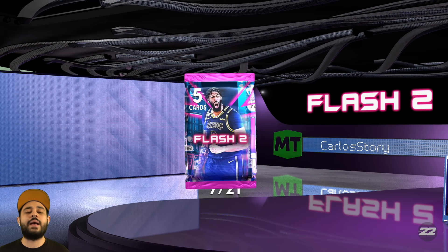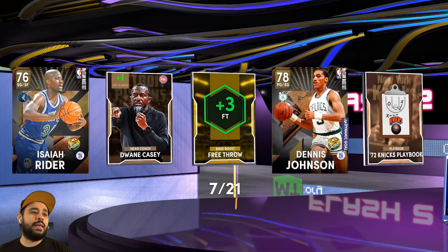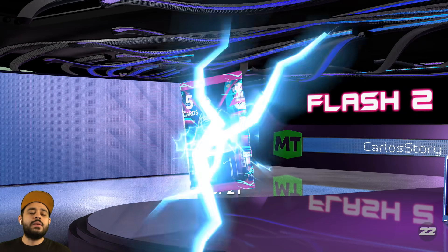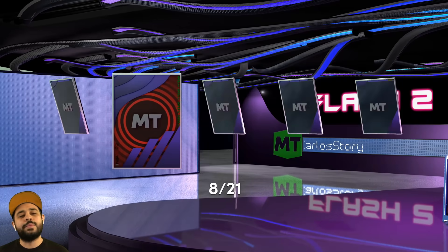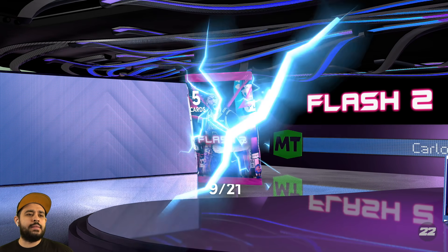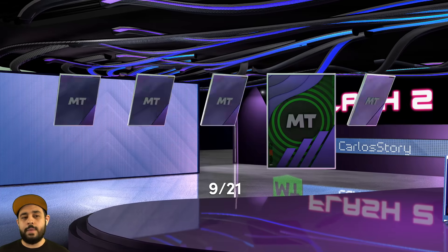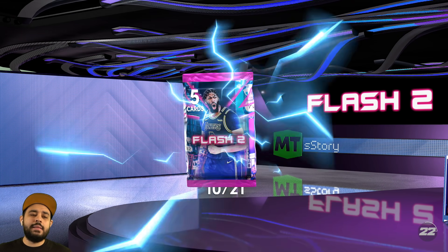Pack seven, will you be lucky for us today? Nope. Pack eight - enough with these dynamic goals, nobody does them. Show me something great. We're getting a lot of rubies at the moment, which is always a good sign, even though it ain't looking good. We get Bill Russell with the hustle.